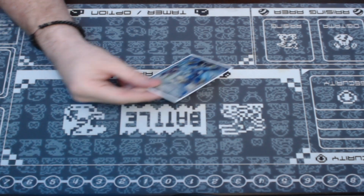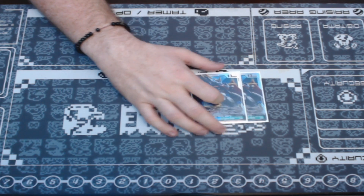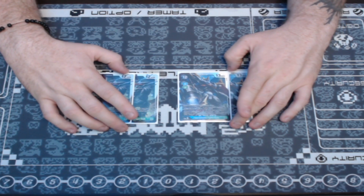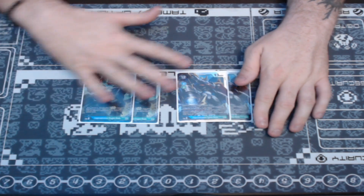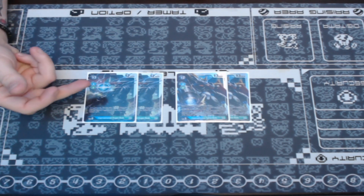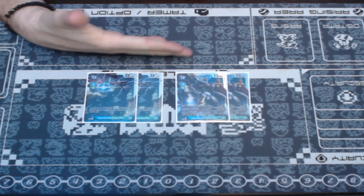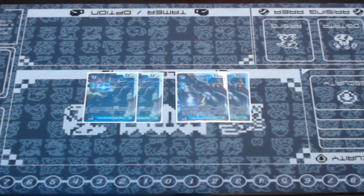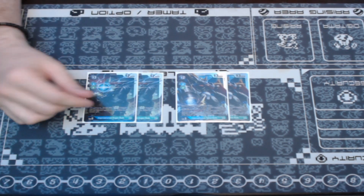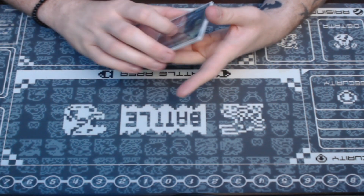Moving on to our Level 6s, I'm playing two copies of Fighter Mode and two copies of Dragon Mode. This ratio is pretty standard — you see it in every list, or a three-one split, or some combination of four total. They're both exceptionally good. Dragon Mode lets you do a ton of cool combos, playing stuff from its sources. Fighter Mode puts on a ton of pressure, being able to attack while your opponent's Digimon are suspended, so you can swing twice.